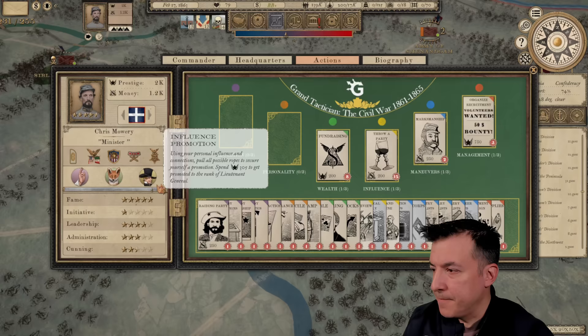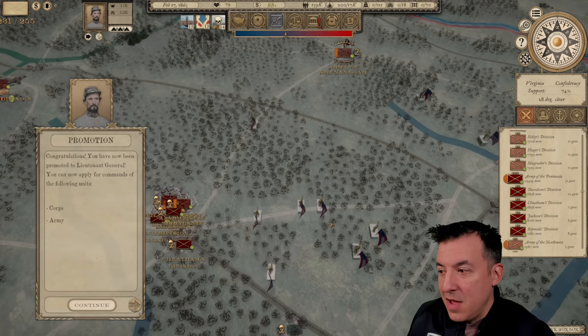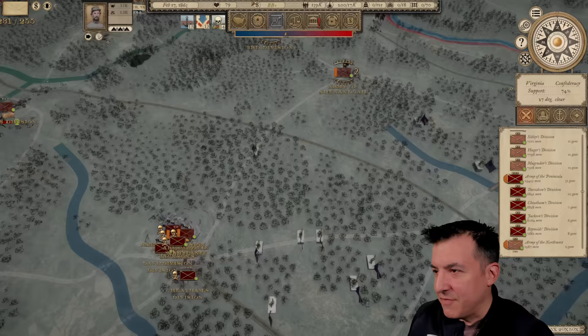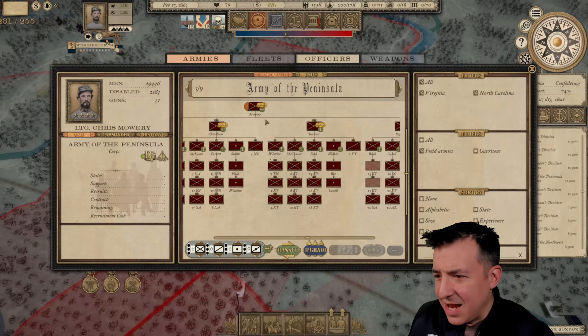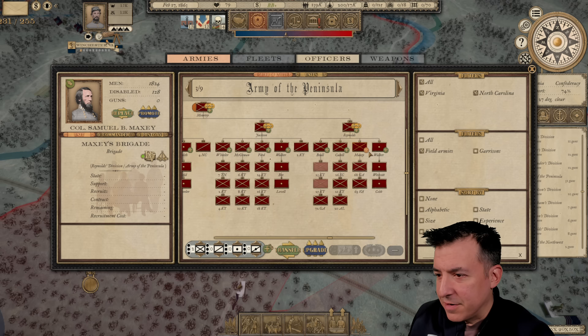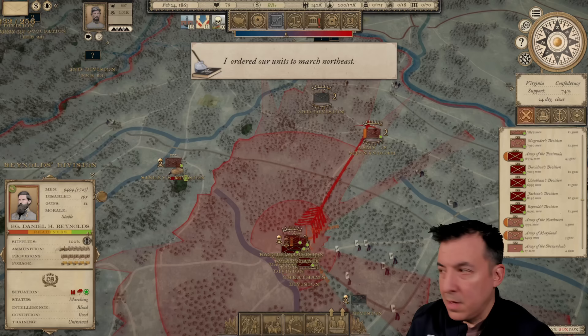It took so long to get that Major General's promotion that I'm actually already really close to a Lieutenant General promotion. We're going to spend a little bit of prestige — and there it is, I'm already Lieutenant General, already in command of a corps. The question now is how do we upgrade this to a full army? Looks like I can recruit new units with my new rank, which is really great news. We're going to start recruiting some new units, spend some of that prestige, and build this army up a little more.